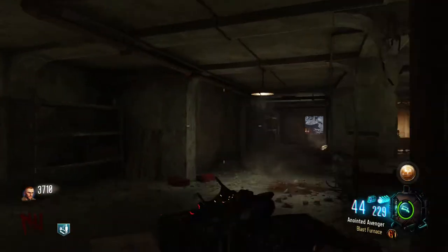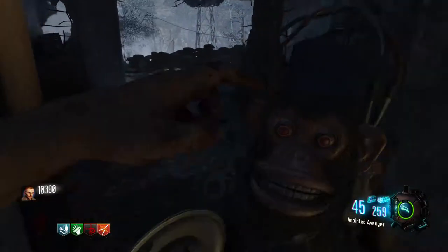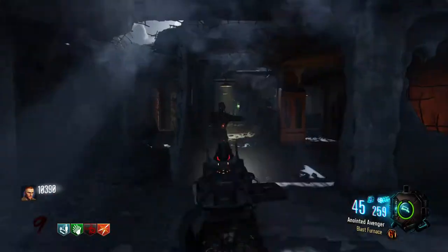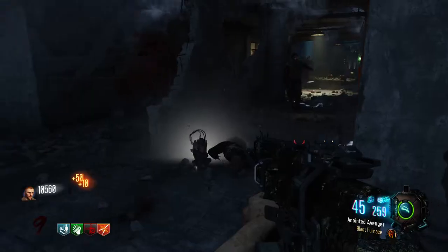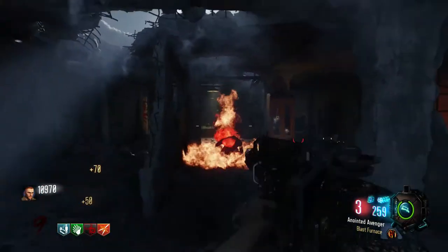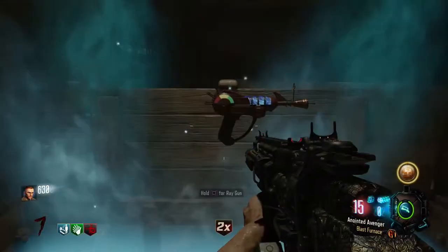First up on our notable weapons, we have the Monkey Bomb — if you have 'Great Power' before you pull it out of the box, your Monkey Bomb will be upgraded and provide an extra level of damage to the zombies. As you can see when they walk into that ray they just kind of disintegrate. They'll still explode and run towards it just like the Monkey Bomb normally does.